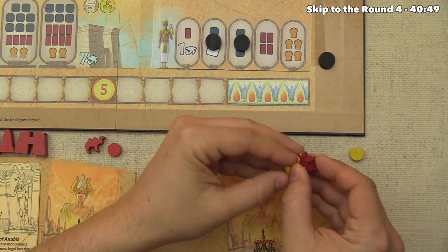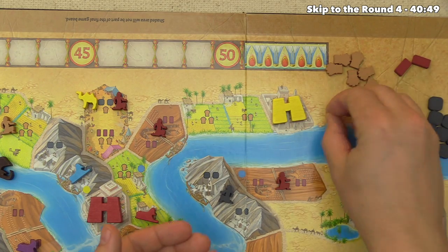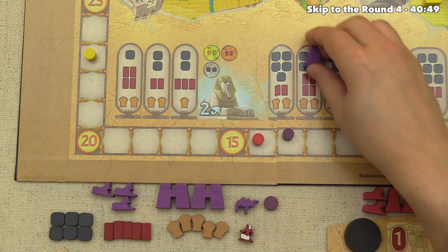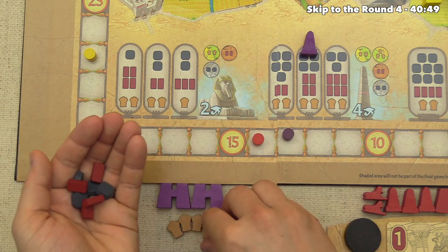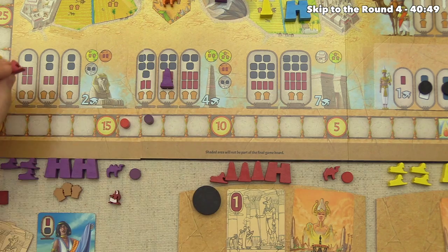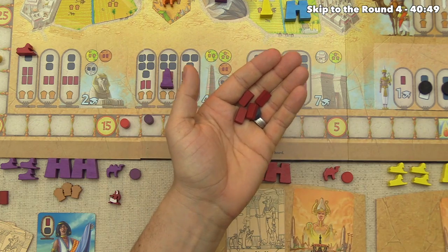Yellow starts a caravan taking the top portion — two stone and one grain. We plan our final obelisk, spending four stone, four brick, and two grain into the supply. Red plans their third sphinx, spending one stone, four brick, and two grain.